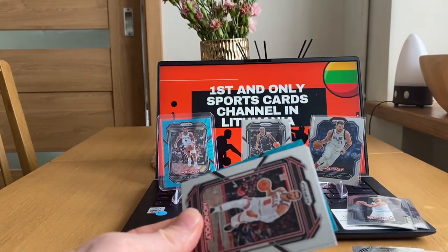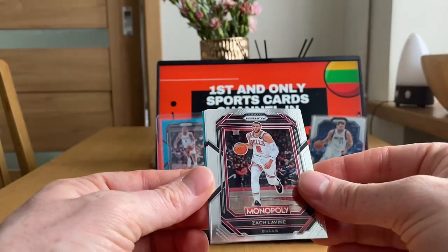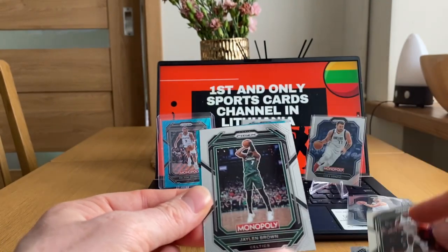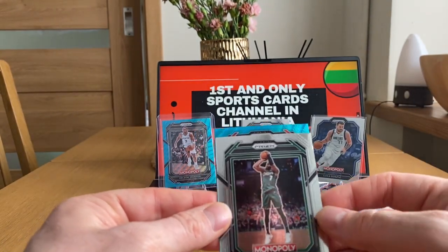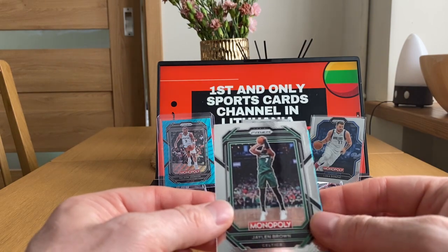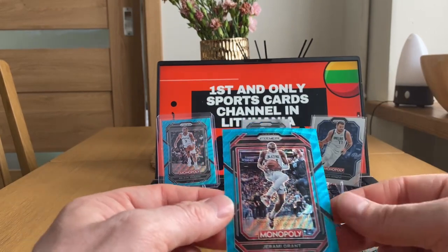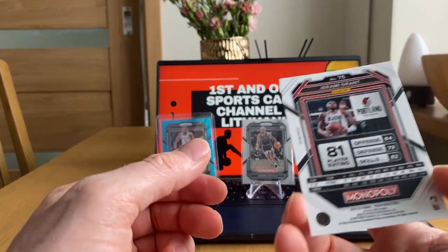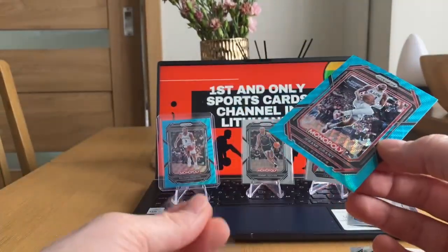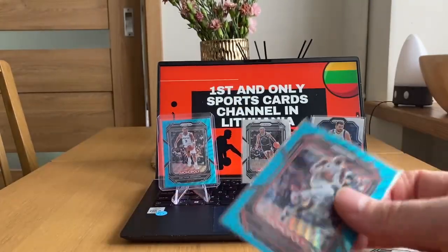Pack number six, and it's another Teal Wave — maybe this time it's a rookie. Zach LaVine, Chris Middleton, Jaylen Brown, and do we have a rookie? No. It's Portland — Jeremy Grant. It's a shame it's not a rookie, and it's not a numbered card. Jeremy Grant, very nice.